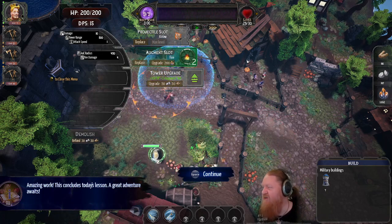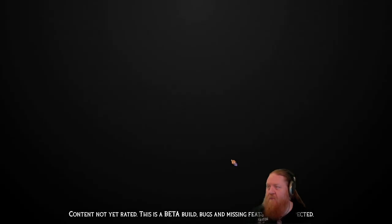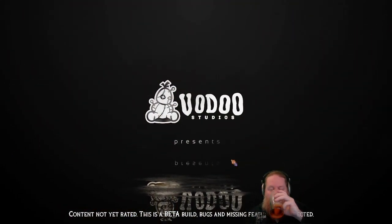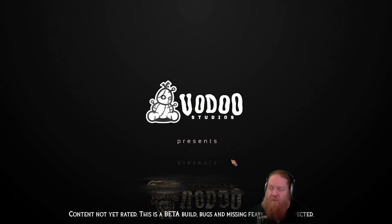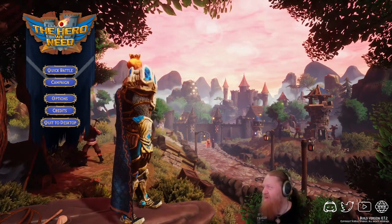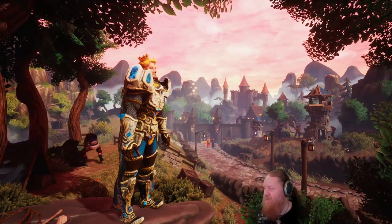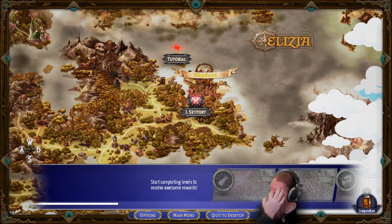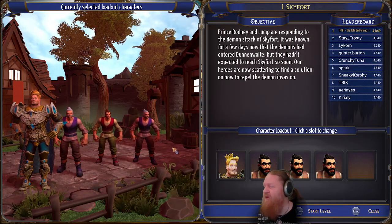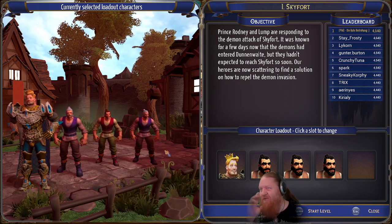Amazing work, this concludes today's lesson. A great adventure awaits. Yes, it's a tower defense game. Skyforge — Prince Rodney and Lump respond to demon attacks on Skyforge.